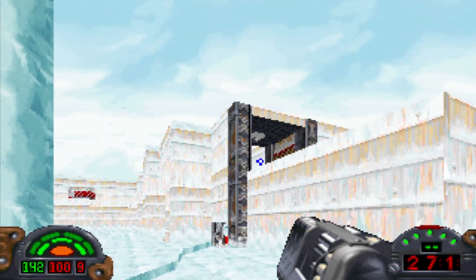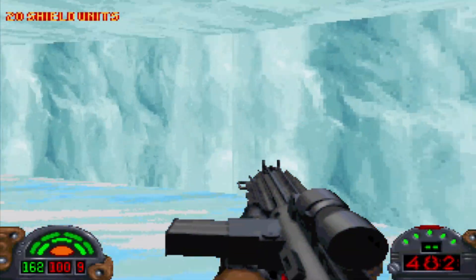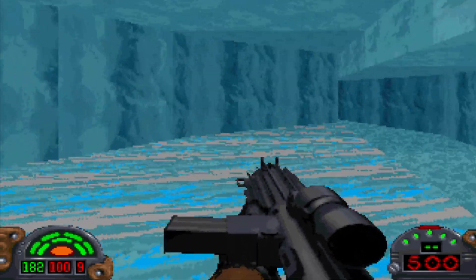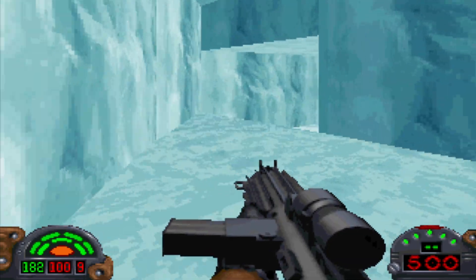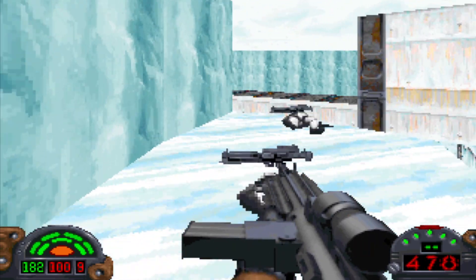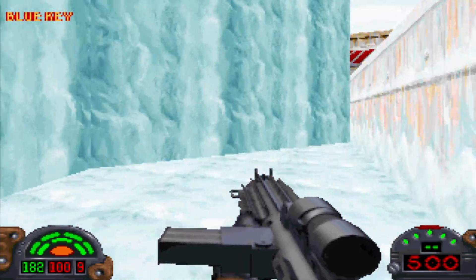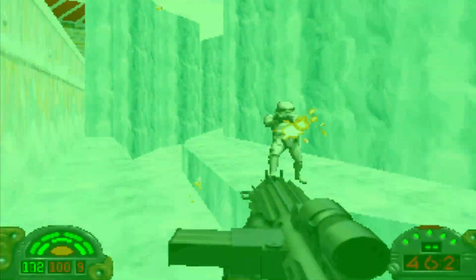There are guys just taking pot shots at me from up above — you will be destroyed. We can hop behind this icy waterfall here. This is not a secret — you actually have to go up this way to get the blue key. This level can be a little confusing, just because everything kind of looks the same in the beginning. Once you figure your way around, it's really not that bad. We're basically taking one huge lap around the perimeter of the base, and most of these little side areas are dead ends anyway. We got the blue key.